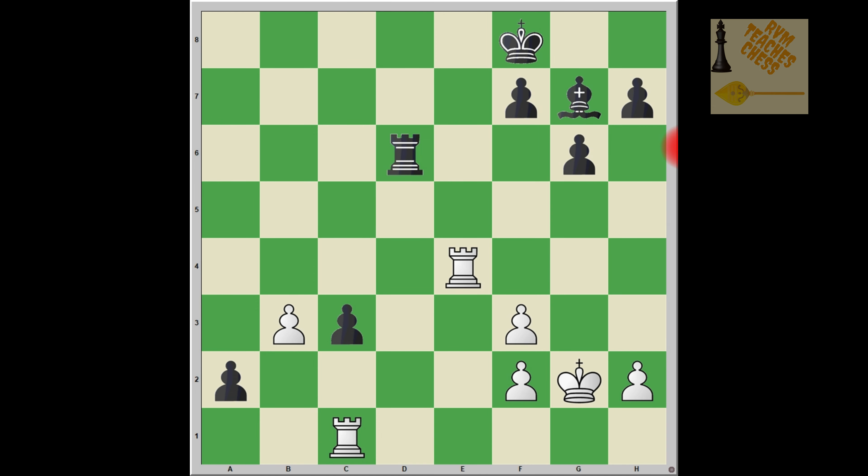You can see here that white is materially up — he is an exchange up. But on the other hand, black has two passed pawns, and the bishop on g7 is defending the c3 pawn. Once the c3 pawn advances, black has good control over that diagonal.